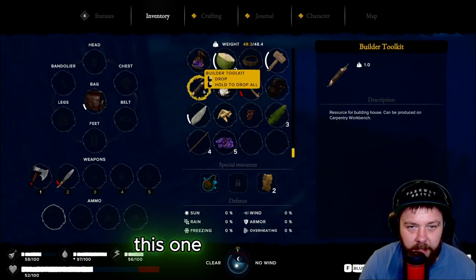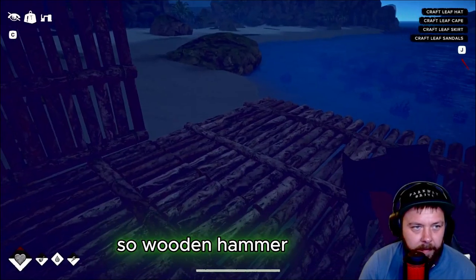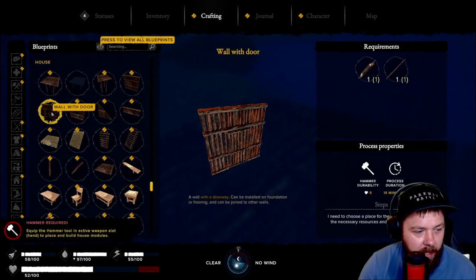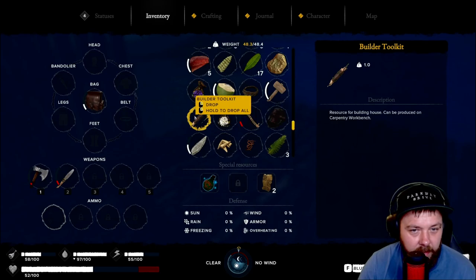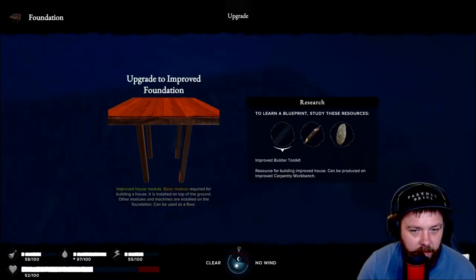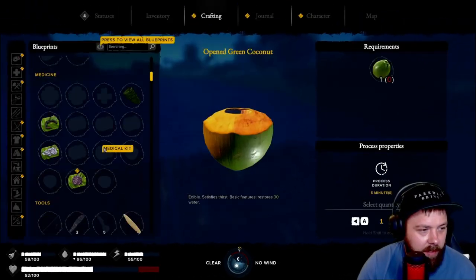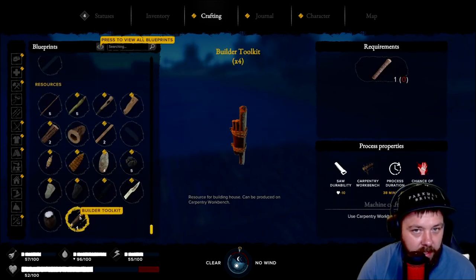Resources for building a house can be produced on a carpentry workbench. Let's head into crafting and see what we can do - we've got walls, windows, walls with doors. We need to equip a hammer tool in the active weapon slot to be able to build. We're going to need quite a few resources - we need them on the carpentry workbench. We've got a wall here but I don't think I've got the necessary resources to build much at the moment.